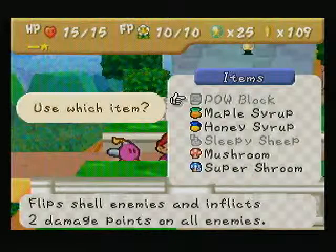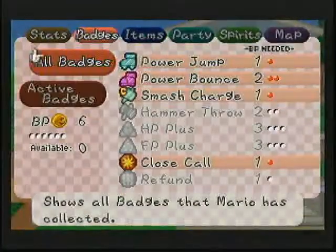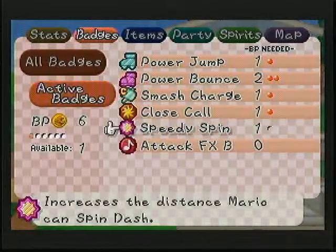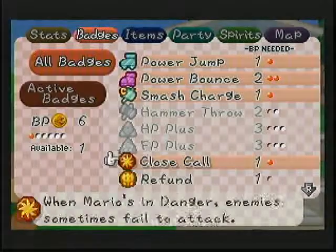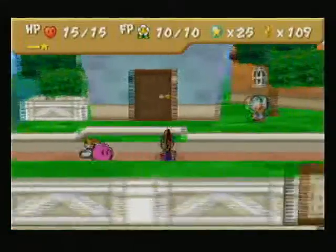Anyways, let's just check the equipment for a second. This should be fine. Check badges. Yeah, we've got a boss fight coming up here. Speedy Spin won't be too helpful. Let's see if there's something else we can do. Not really. I guess we could use Refund for the time being.